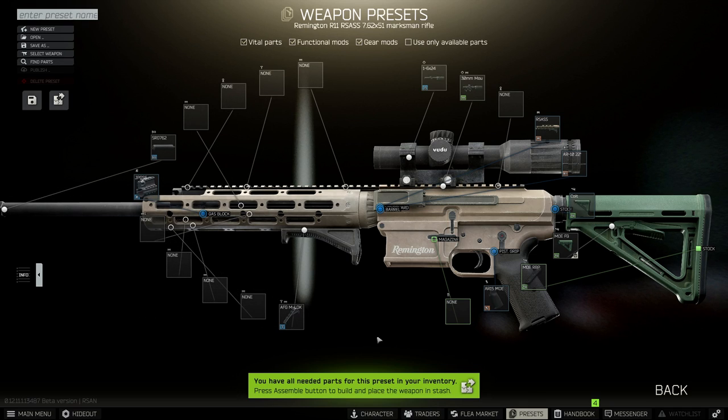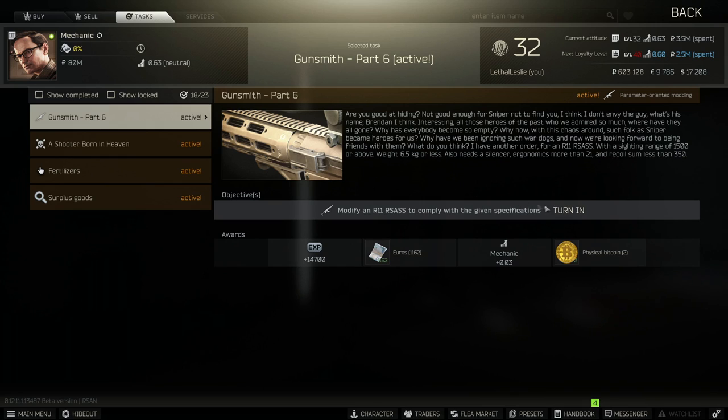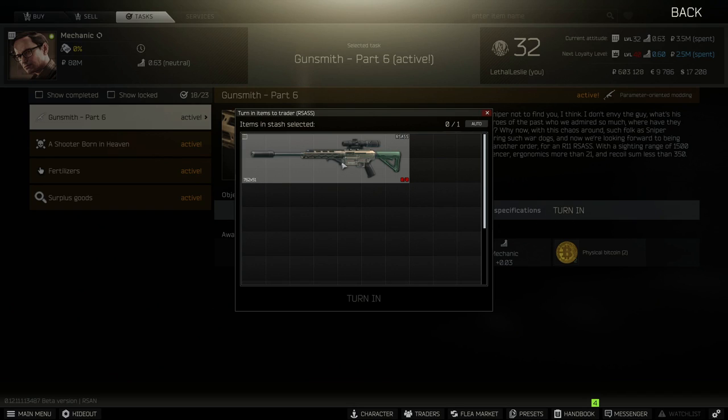Once you've got your build looking like this, all you need to do is assemble, buy the parts, and it will be ready to hand in to the Mechanic. As you can see, it is available to turn in to the Mechanic. If you like the video, like the video and subscribe if you want to see more. Thanks for watching as always, and take it easy.